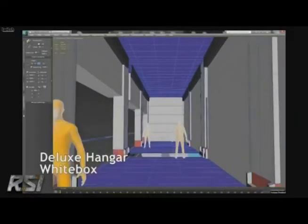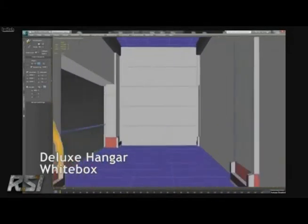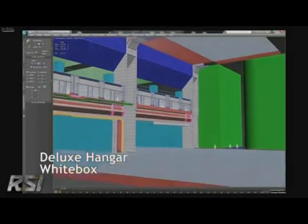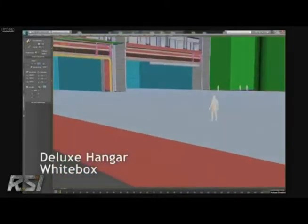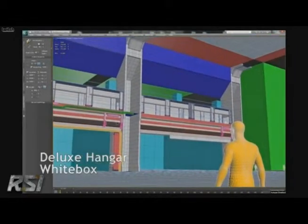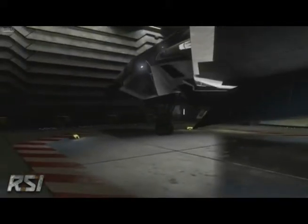Probably the biggest challenge we have with the hangar is creating an environment that can potentially be huge. The biggest challenge is getting it to run at game-level quality as far as framerates go, because we push everything to a very high degree. Our lights all have shadows, our geometry is very high, there's tons of detail, we try to make it as realistic as possible — great sound, particles, everything.